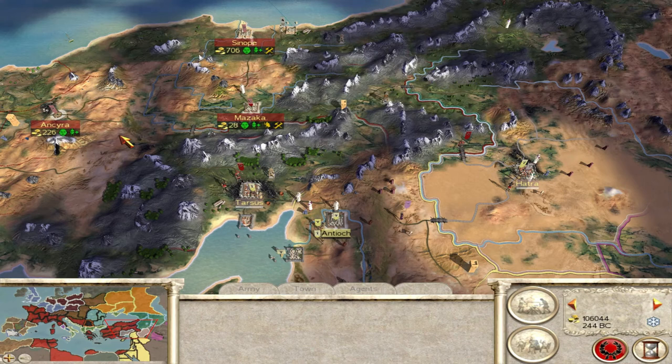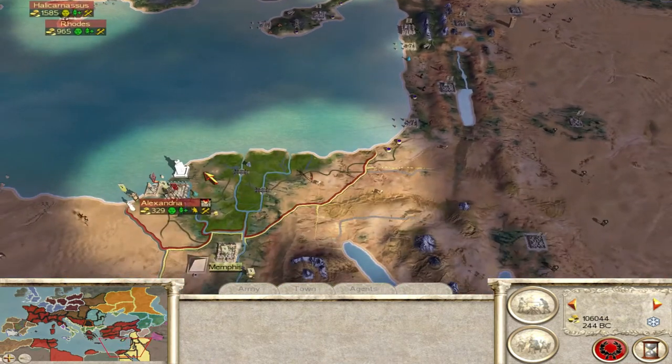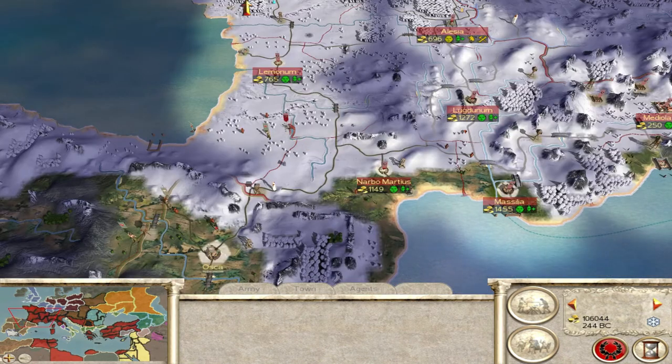Hi guys, welcome back to Red Dog Gaming where today we are continuing our Julii let's play in the original Rome: Total War. Last time we advanced on all sides towards the Egyptians - we made a peace spy with them and then they attacked us straight back. We've been fending off attacks from the Gauls for some time.